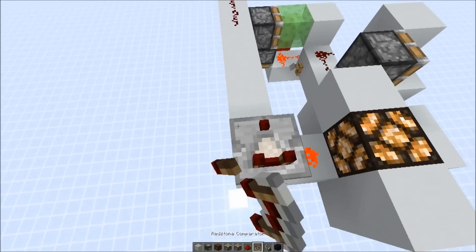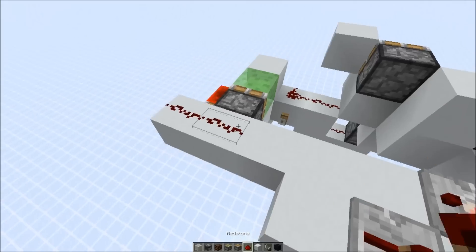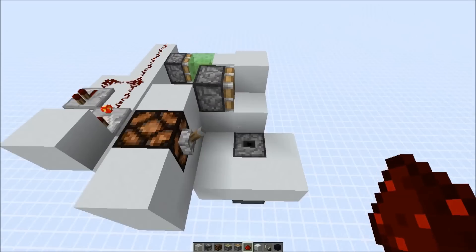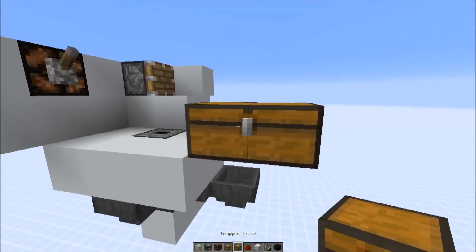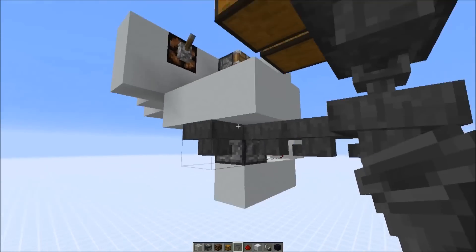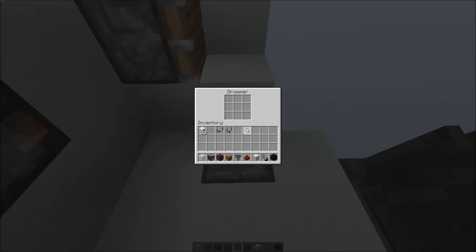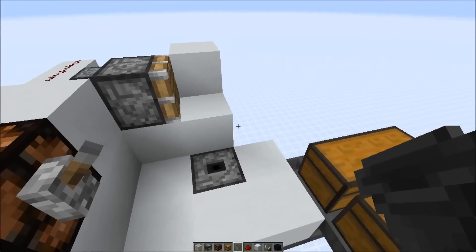Coming from this input, we're going to power a simple comparator clock. So here we have a comparator and one repeater. Put the comparator on subtract mode and the system is basically done. We still need an input into the dropper — an item stream. You can place as many chests as you want; I'm just going to use two for now. We have two input streams of hoppers into the dropper. One hopper can transfer 9,000 items per hour and one dropper sends out 18,000 items per hour, which is exactly the speed the player can place blocks at.